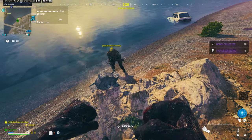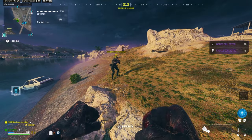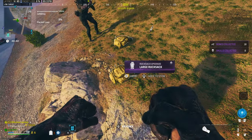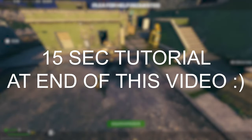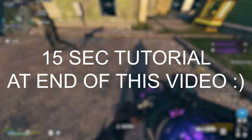Season 2 just dropped in Modern Warfare 3 and you can still do the exact same method as shown before. The only thing that's changed is the way you can do the Tombstone Glitch to get unlimited items. But if you don't know how to do the actual Tombstone Glitch for Season 2, then wait till the end of the video — it's in the last section.